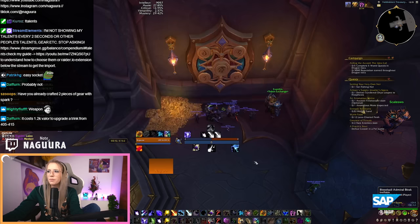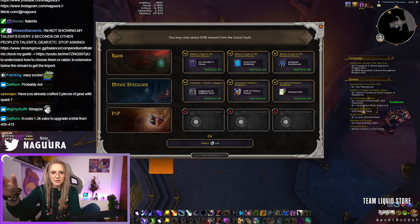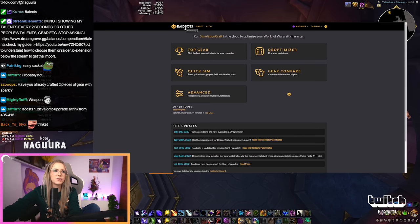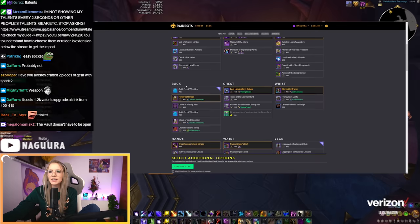Then you open up your vault and press SimC to get the addon string. In case you don't have the addon, you should download SimulationCraft. Then you copy your string — you should do this while the vault is open, because then it copies your vault items. You go to Raidbots, go to Top Gear, and paste your SimCraft input.